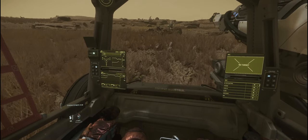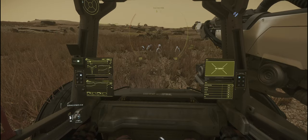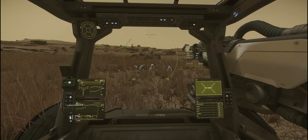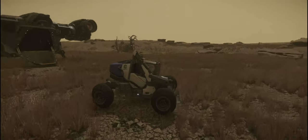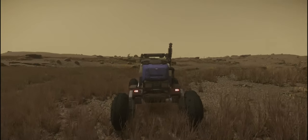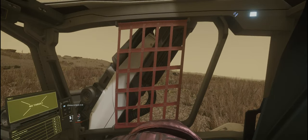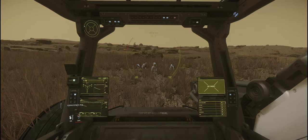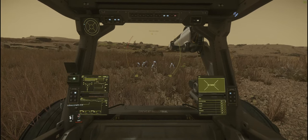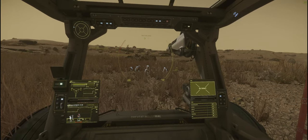Here we are, here's our rocks — a nice little cluster. To bring the mining arm out push M. Now it looks like the arm has bugged — it went directly up in the air. In Star Citizen fashion, turn the rock off and back on again. Push M to re-engage the arm. That fixed it — a bit lucky there.